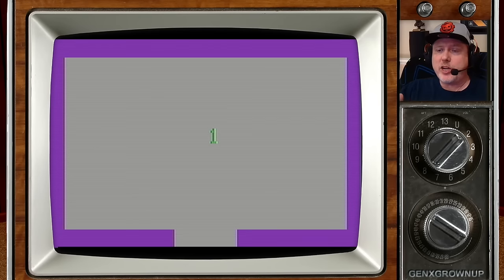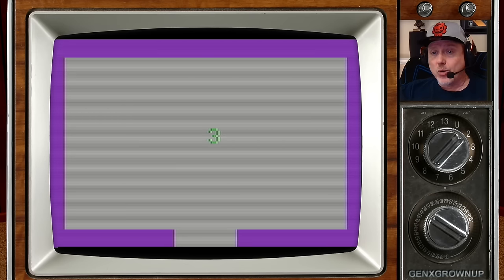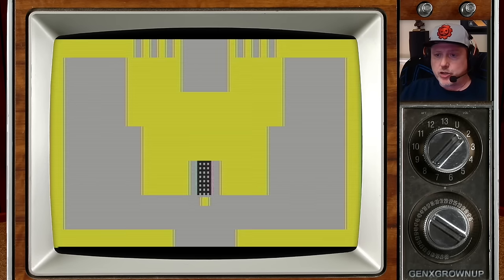Here's Adventure fired up. You're greeted with the opening room and a number one in the middle, because there are three game variations. Game variation one is like a beginner's game — everything's in the same place, the entire kingdom is small, easy, and there are no mazes. Two is the expanded full kingdom, but everything is in a predictable place. Once you've played one and two, three is the one you'll play every time after that. There are also difficulty switches — one makes dragons attack more fiercely, the other makes dragons afraid of the sword. Both difficulty switches on B, Game Variant 3, hit start, and away we go.